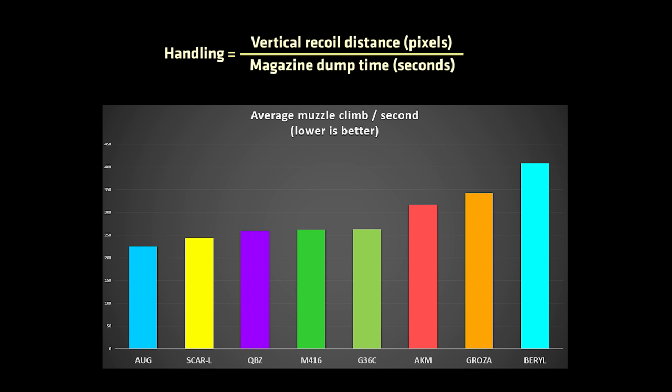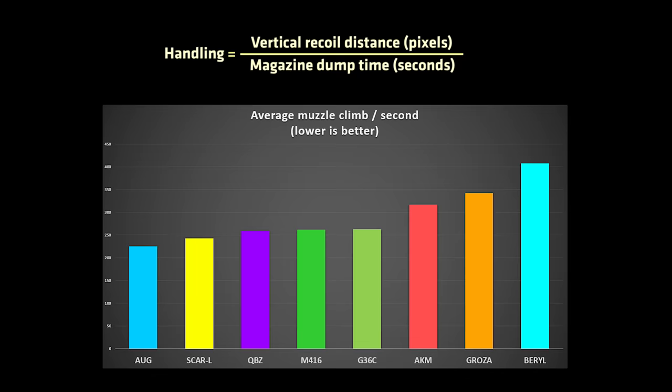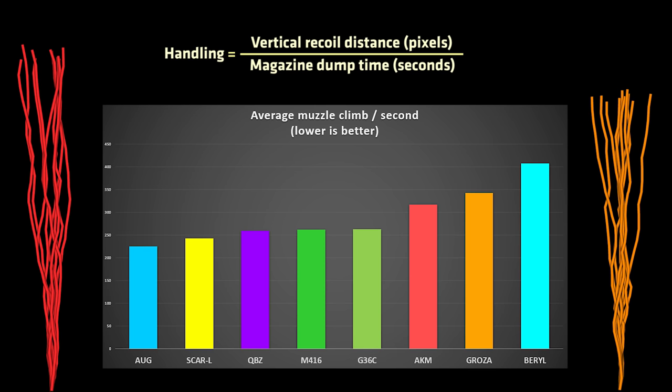When we do this, we not so surprisingly see that the AUG is by far the easiest to control assault rifle in the game, and that the Beryl is by far the hardest. Interestingly, the SCAR-L is the second easiest to control assault rifle in the game, and in this test it also had the lowest horizontal deviation. The AKM is the most controllable 7.62 assault rifle despite having more vertical recoil than the Groza — the reason is that it has a much slower rate of fire, and thereby it becomes more controllable.